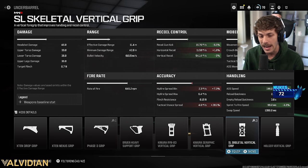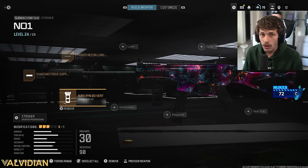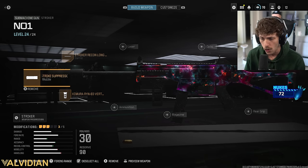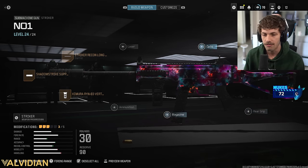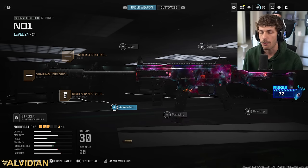The reason I used to like the Skeletal is because it gave a little recoil control with some mobility, but since the Striker just got more mobility we don't really need to increase it further. Now we have a lot of recoil control, enemies won't know where we are, and we have range to use it up to medium range — though it will still feel a little slow.